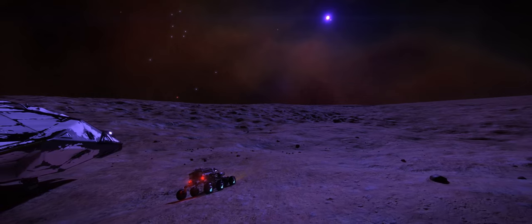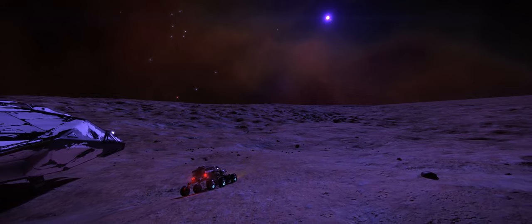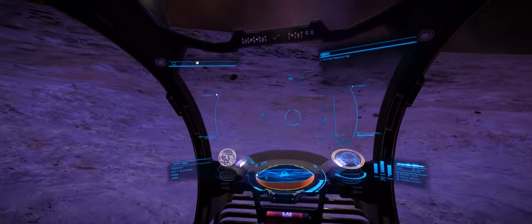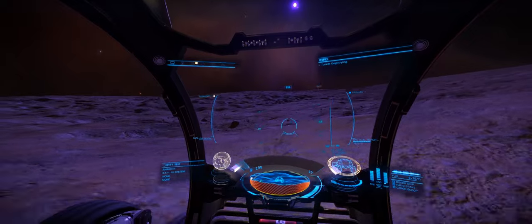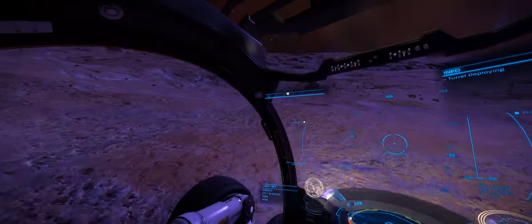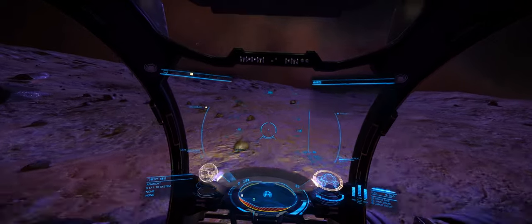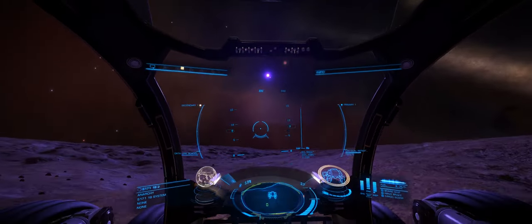Unfortunately, the sun isn't quite as low on the horizon as it is in the previous footage. But if I travelled back, it actually illuminated up too much and you ended up with the red surface. Nonetheless, if you fancy finding planets with different hues and different colours, then NGC 7822 is a very good place to come.